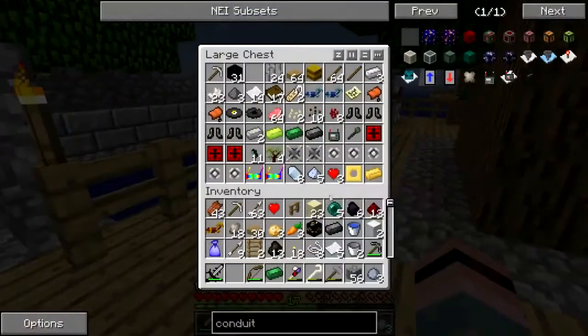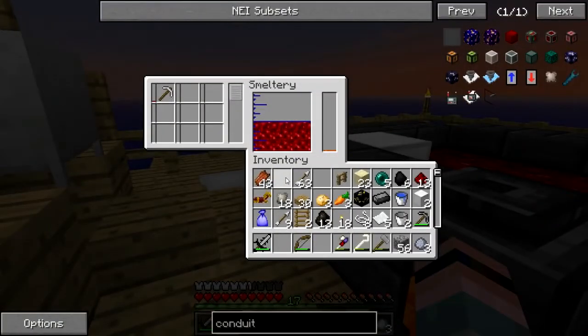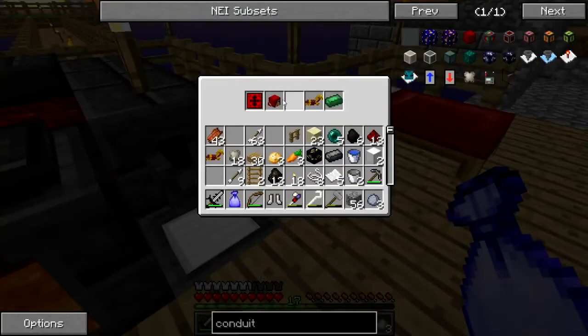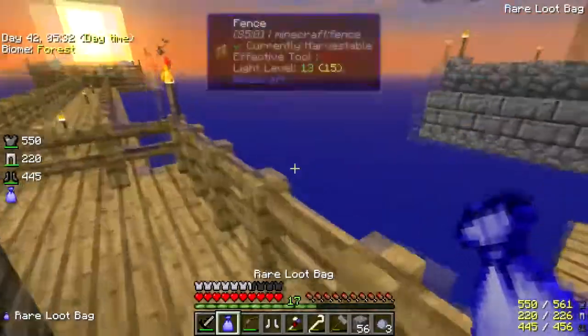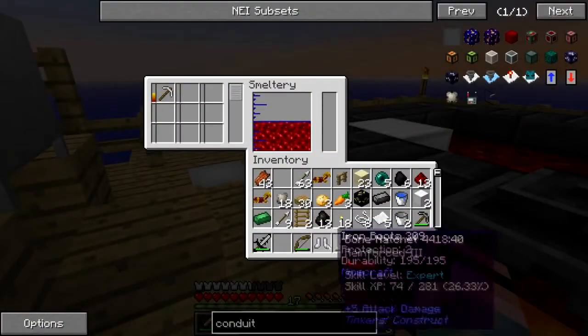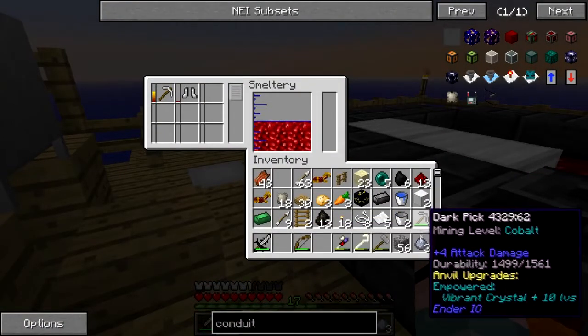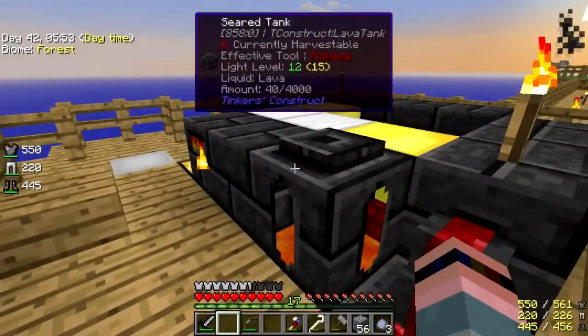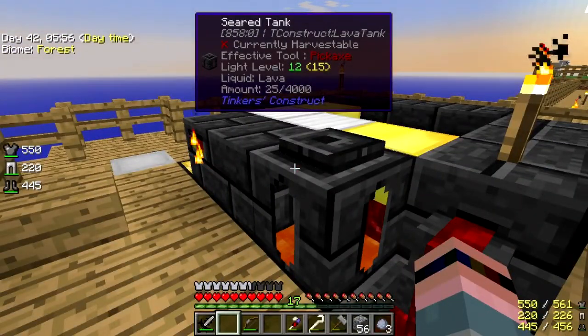Do I have green stuff? I do have green stuff. What's in the rare bag? Iron boots, Aurelian's head again, pulsating iron. I already have a division sigil and I already have Aurelian's head. Don't melt the ender down — just these crap boots and horse armor. Gotta get this iron out of here. I really need to upgrade this smeltery.